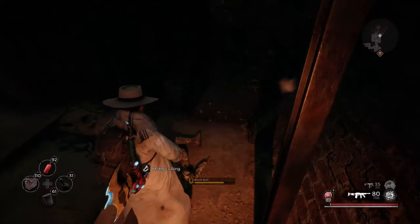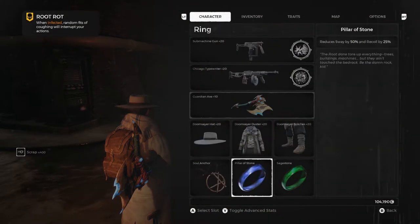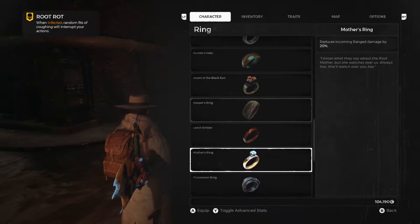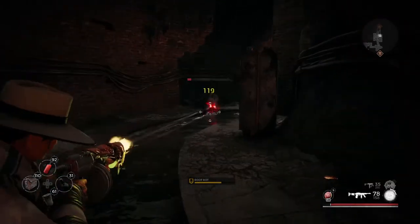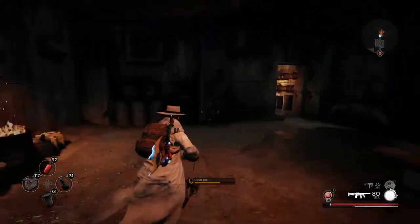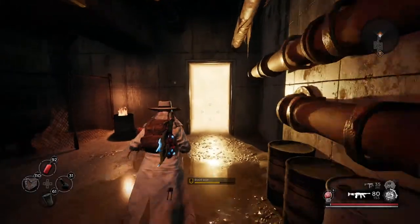Let's see what we got here — so this is Mother's Ring. Mother's Ring is a decent ring. It reduces incoming ranged damage by 20%, so if that's a ring you're trying to grind to get, this is a possible location, though of course you can find it pretty much anywhere on Earth. Well, we're done, so let's go ahead and go into the Grinder.